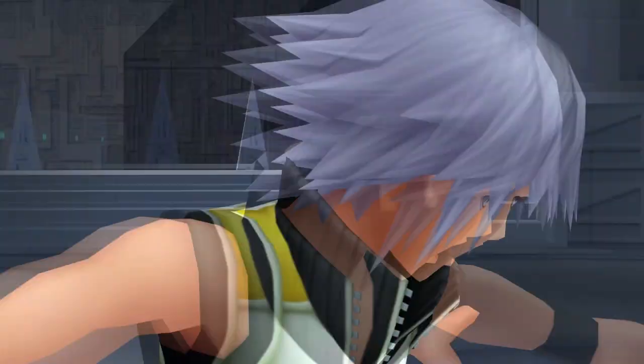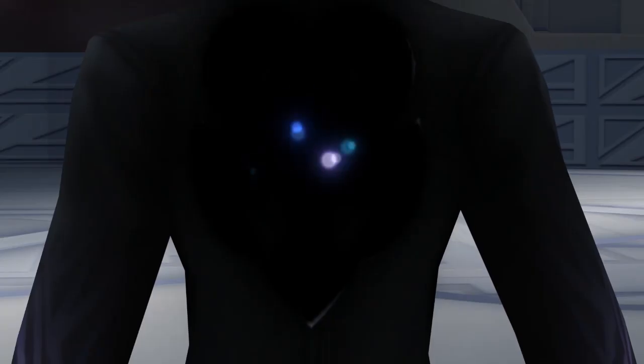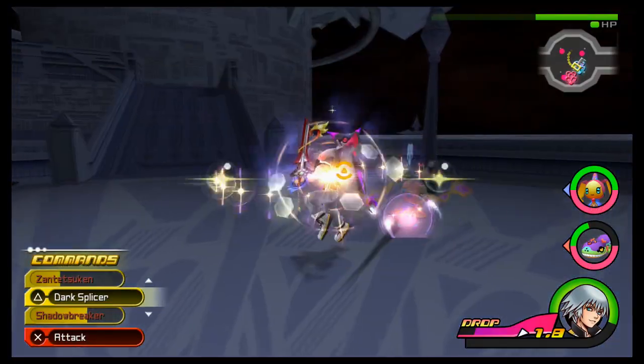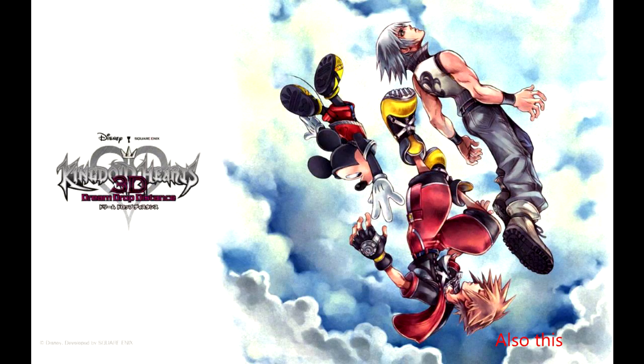For one final foreshadowing tidbit: while the game does blatantly give Riku a Dream Eater sigil to mark his status as a Dream Eater, there are two other clues about this plot point throughout the game. The first is that Riku is awake when he and Sora unlock the first keyhole in Destiny Islands. The second is that Riku absorbs Dream Eaters to use command styles — being able to merge with them since he's also a Dream Eater. It was all there from the beginning!